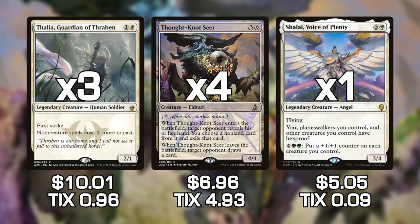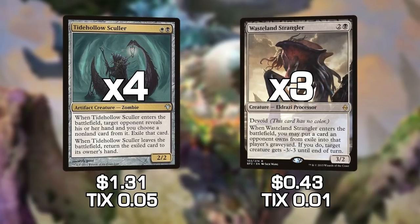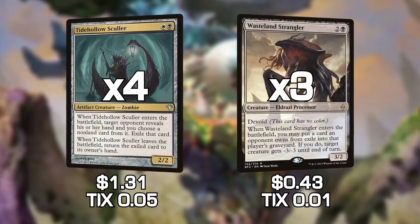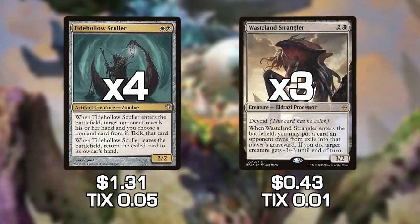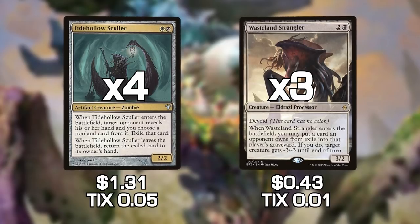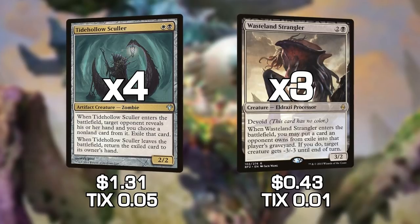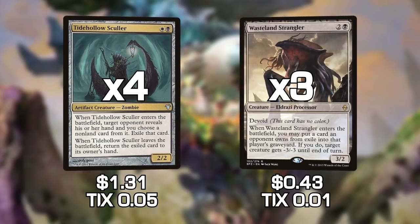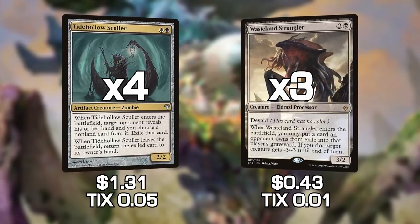We're also shifting to a little bit of black with the Eldrazi and Taxes deck. We have Tidehollow Sculler and Wasteland Strangler. These two cards work in their own little synergy pocket — Tidehollow Sculler removes a card from our opponent's hand as long as it's in play, and then Wasteland Strangler takes that card from exile, puts it into the graveyard, and kills a creature. Your opponent doesn't get that card back even if they do kill Tidehollow Sculler. Additionally, Wasteland Strangler can also interact with anything exiled by Thought-Knot Seer, Flickerwisp, or other cards.